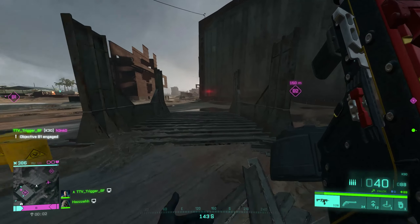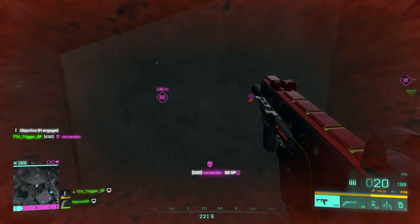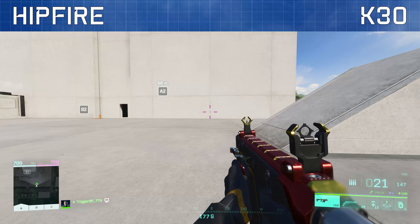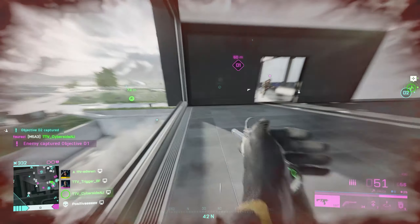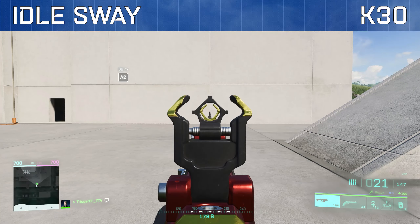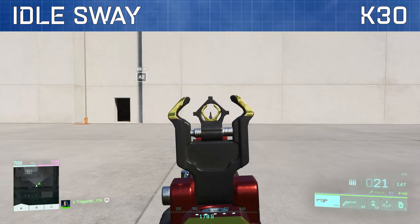This makes the K30 a very powerful short to medium range option and is well suited to rush and close quarters objectives on conquest and breakthrough. The K30 has a relatively tight hipfire spread and as such I'd recommend hipfiring this weapon at very close range. Moving onto idle sway, there is little to no sway when aimed down sight, no sway when static, and it's almost imperceivable when moving.